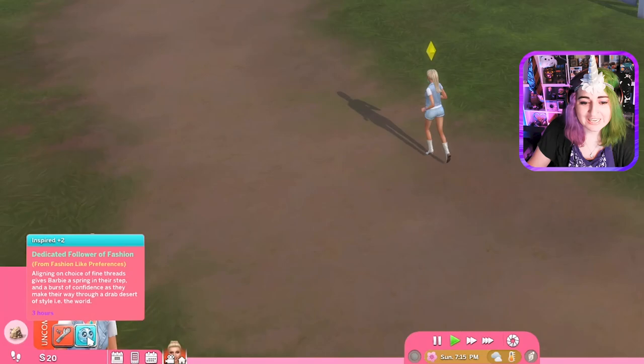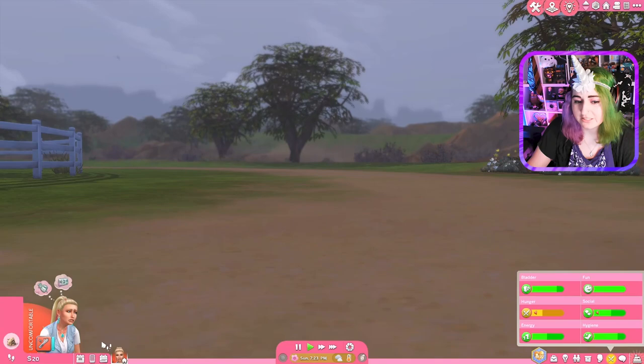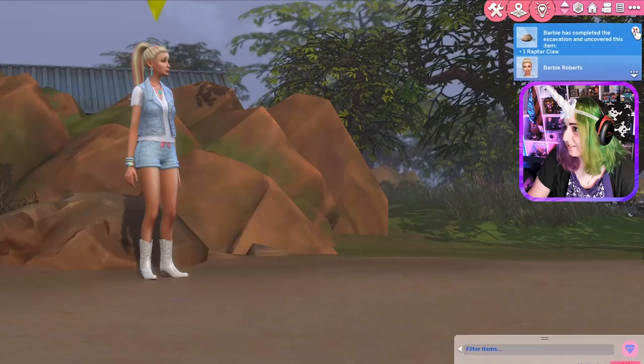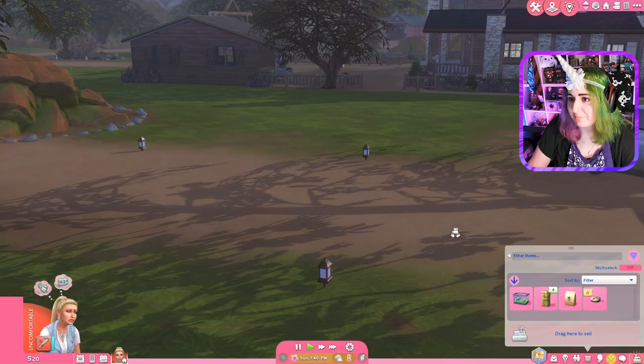Dedicated follower of fashion from aligning with fashion likes — she likes her look. Yeah, I knew she would love her jean vest and short shorts — definitely feels on brand. Let's see if we can get anything interesting from this. She's done. What do we get? A piece of limestone — it should have a fossil inside. Extract the fossil — we get a raptor claw! That's awesome. It's worth 70. That's amazing. We still only have 20 simoleons, but we're working on making the money back, and then we'll be able to afford a horse.